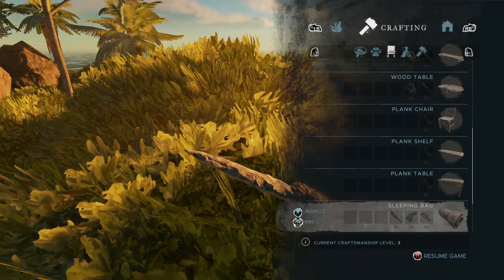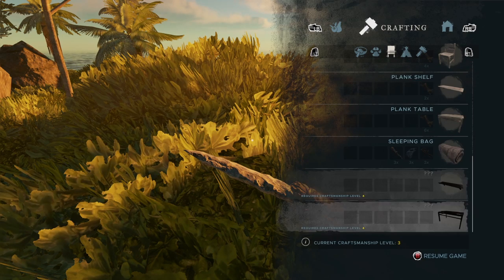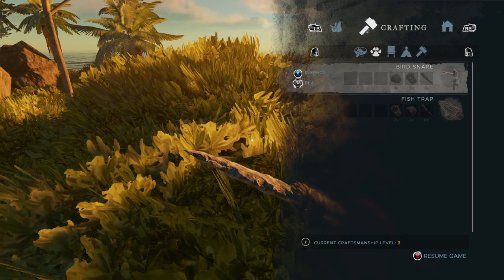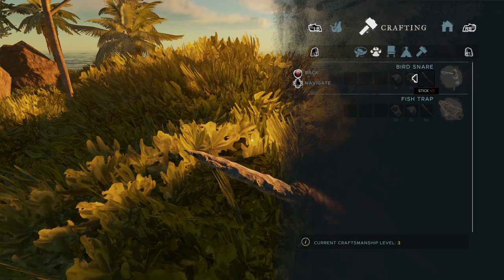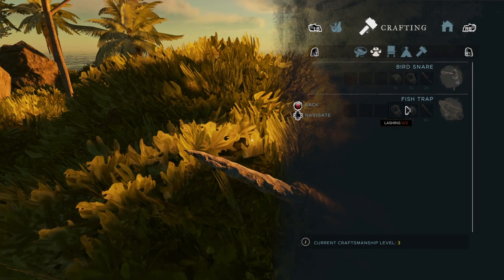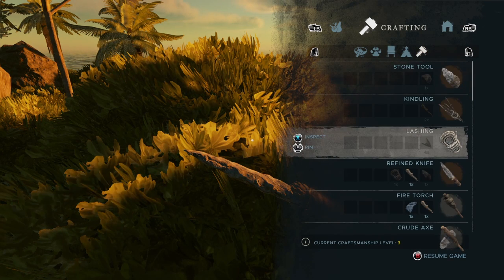Plank shelf, plank table, sleeping bag — that requires leather. Okay, we're starting to see more things that require leather. This is a bird snare — that sounds interesting. A rock, some lashing, and a fish trap. Wait, I like this idea even more: six sticks, two rocks, and two lashings instead of three. What do we got on our lashing front? We have nothing.